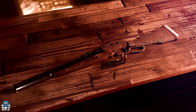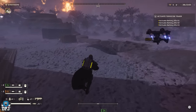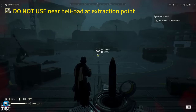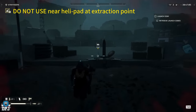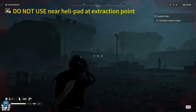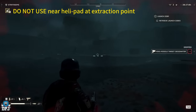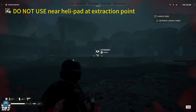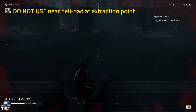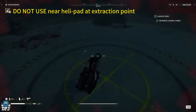Next up we have some new gameplay of a new stratagem called the MS-220 Missile Silo. I covered this briefly in my previous video, but looking at this gameplay now we get a much better concept of how it will work. It seems like an absolute beast. First things first, it has a cooldown of 180 seconds, which isn't too bad. You call in the stratagem, it lands, and a missile comes out of the floor.